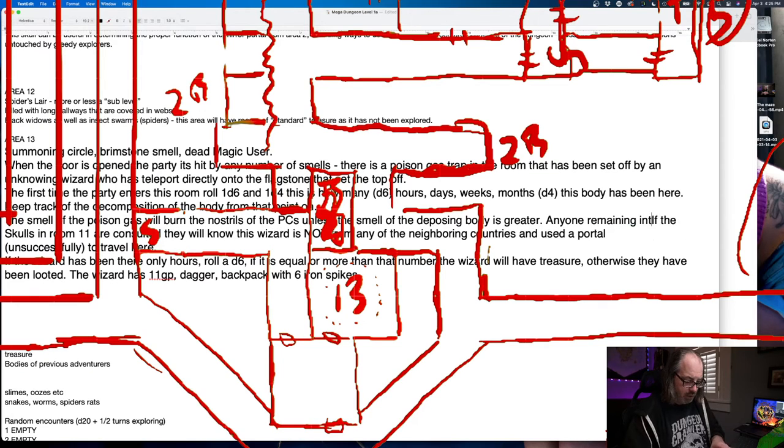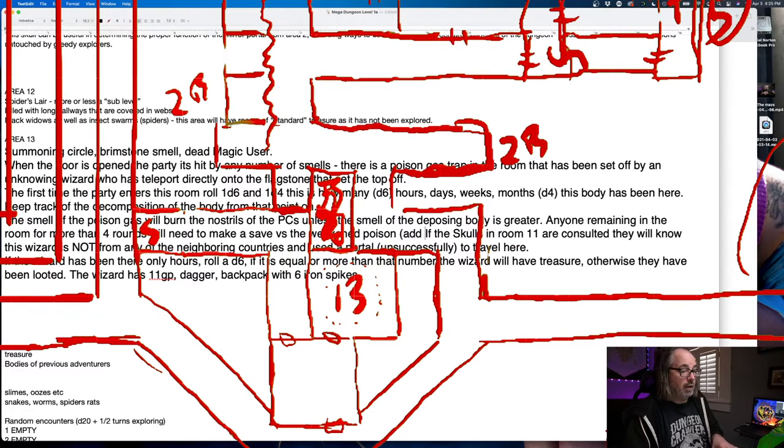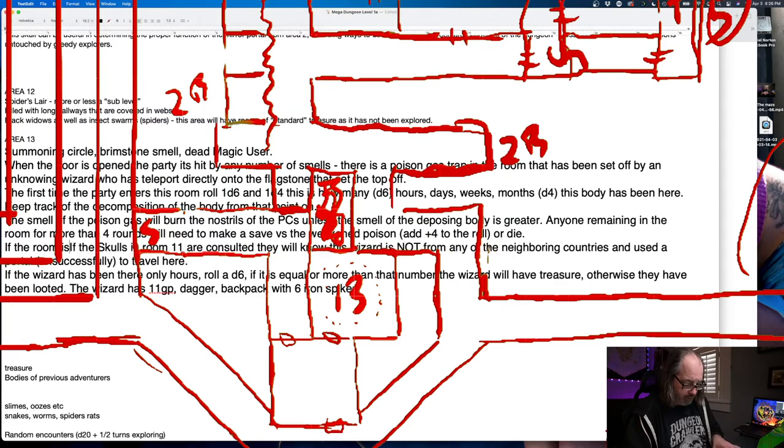Anyone remaining in the room for more than — let's say four rounds — will need to make a save versus the weakened poison, plus four to the roll. So it's a weak poison, save or die. If the room is aired out for a day, it will be safe to enter.